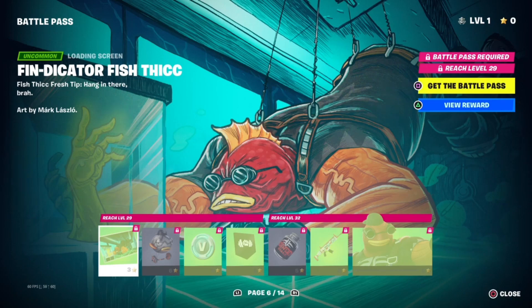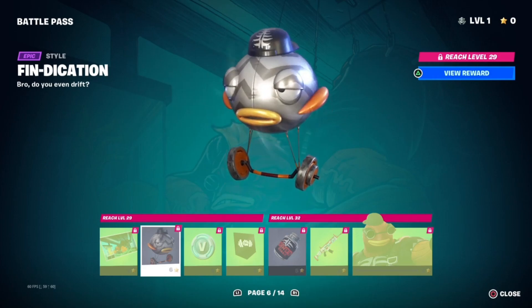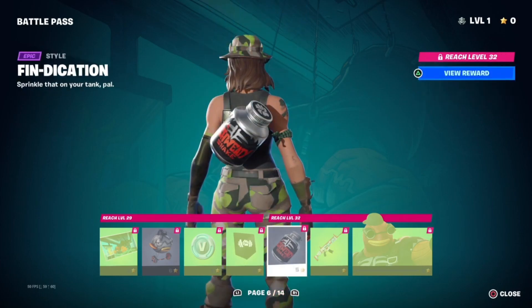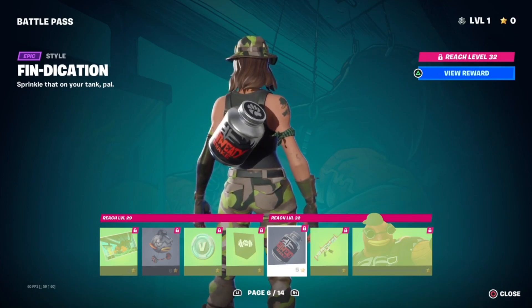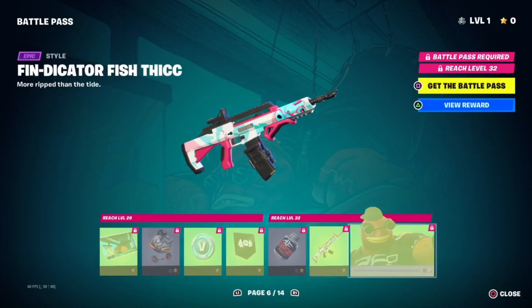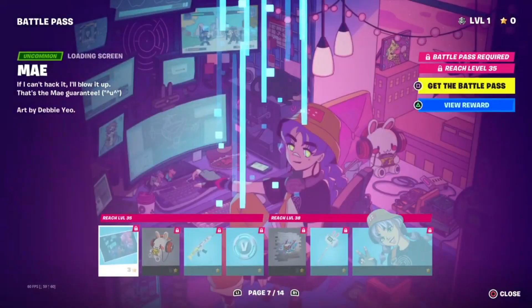We have the Fendicator Fish Thick loading screen, we have the Fendication glider, some V-Bucks, we have the banner icon of Fish Thick, we have Fendication backbling — again, it looks like another style — we have the Coral Rush wrap, and we have the Fendicator Fish Thick style for Mr. Fish Thick.